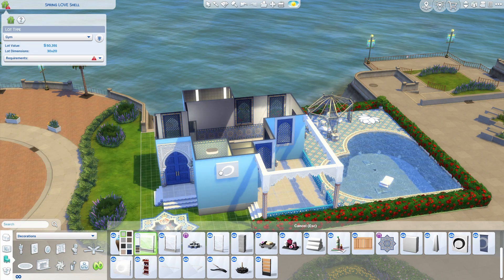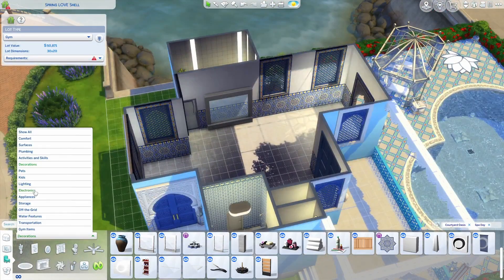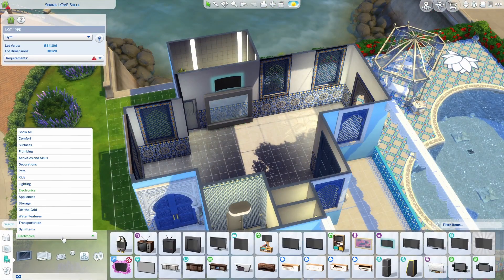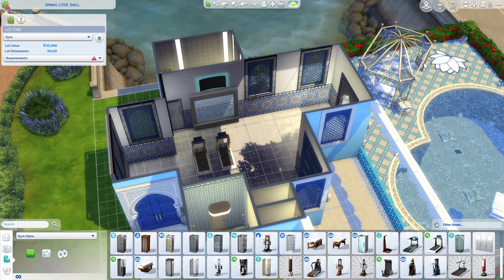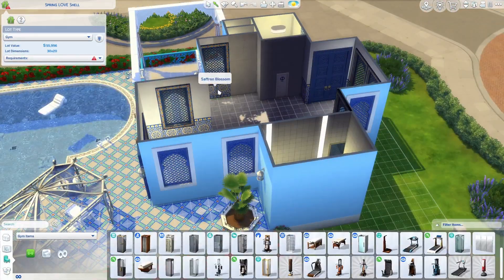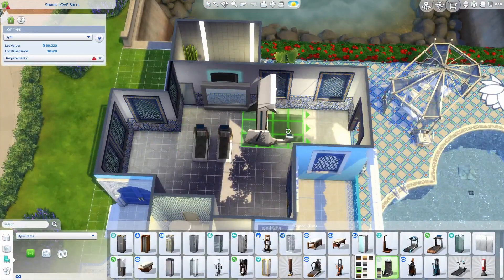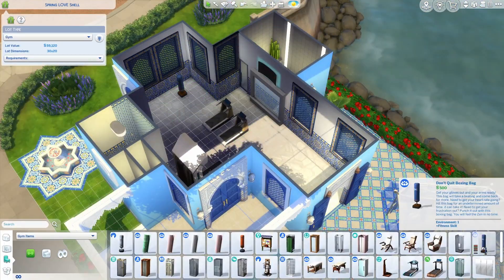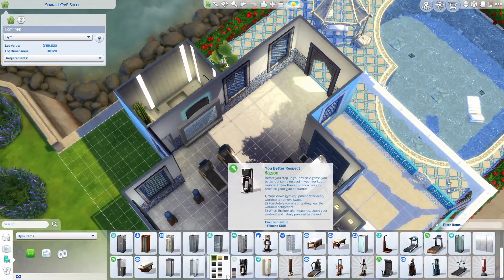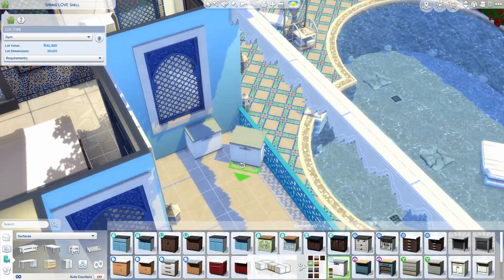I put a sign on here. And I got this fountain — I thought it would look really nice but I couldn't figure out where to put it outside so I put it inside. And I put a TV over it so your sims can work on the treadmill and watch TV or look at the fountain. I moved the windows down a little bit — I thought they were a little high, they went right to the ceiling. And here is the wall climbing thing, which I really wanted to have in the gym. I've got some punching bags and a weight machine.